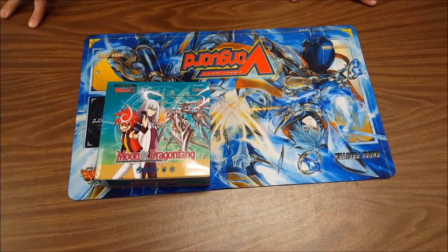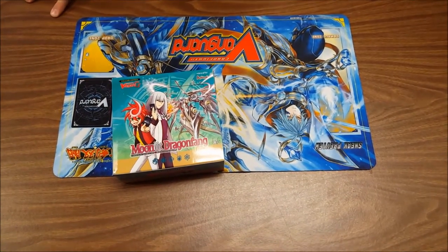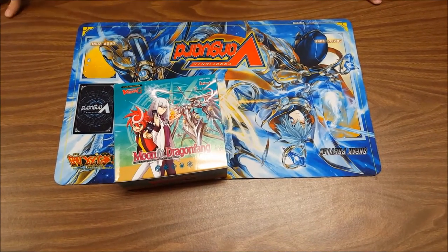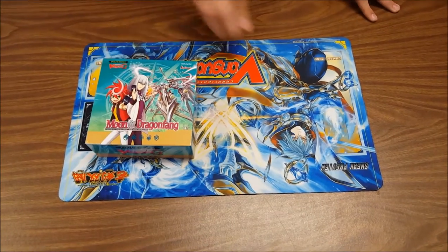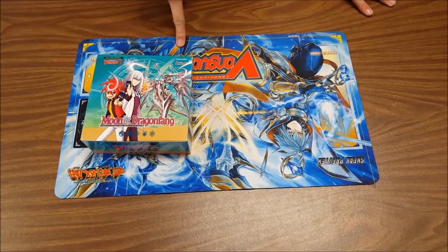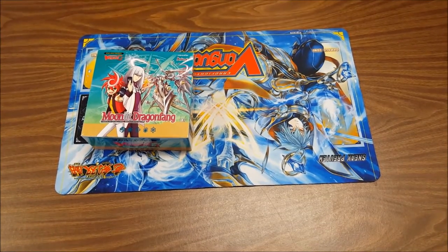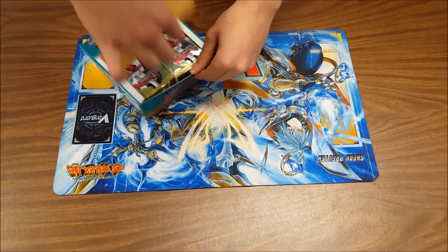Hey guys, we are back here for a box opening. We have Moonlight Dragon Fang — we just bought it. I need the Gear Chronicle stuff, Tim needs Pale Moon stuff, so we're gonna see what we get. We're gonna try and separate the commons by clan and put the rares, double rares and triple rares, and possibly if we get one, a G-Rare, in its own pile. So with that said, let's get it going.